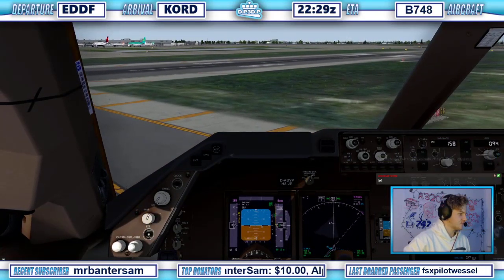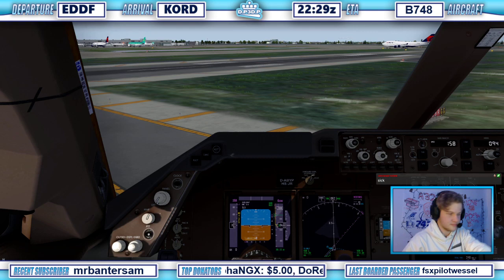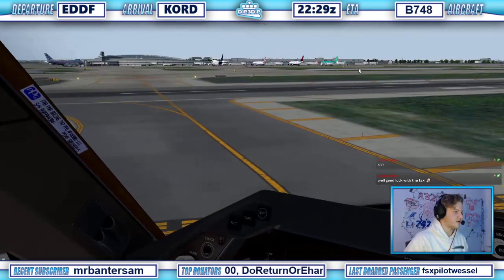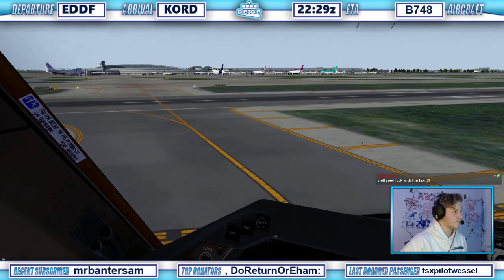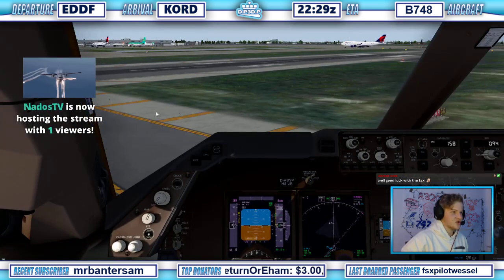Jordanian 263, O'Hare Tower, wind 060 at 7, runway 10 right, clear to land. Runway 10 right, Jordanian 263 heavy. Scandinavian 359 heavy, I didn't forget about you — take a right here, Whiskey left, Yankee, I'll have more for you later. It was amazing. Someone on 09 left as well. Good luck with the taxi. We're gonna be parking right there. Lufthansa 432, drops only 10 left at Golf Golf, contact ground on the other side.